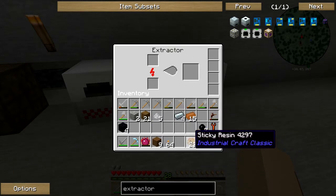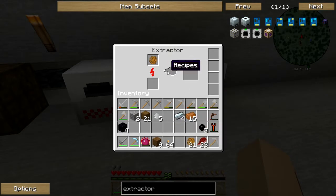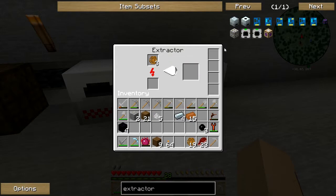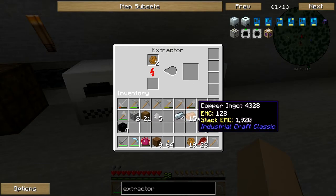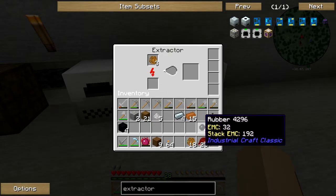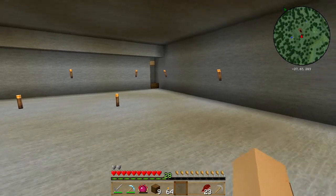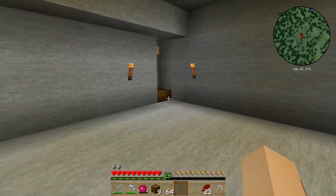Okay so just put it here for now. Since we have the sticky resins — like I said earlier I've collected them — now we've put them in the extractor and wait for it to fill up. It's taking quite a while, longer than usual because the extractor needs a lot of time to extract the sticky resins. One sticky resin will produce three rubber, which saves us a lot of resources and time. Let's put everything in there and come back later.